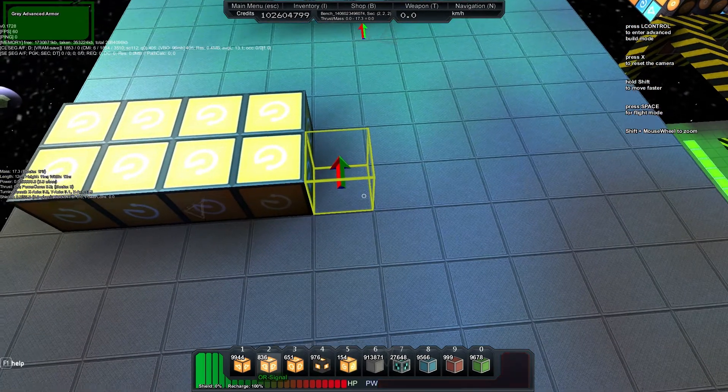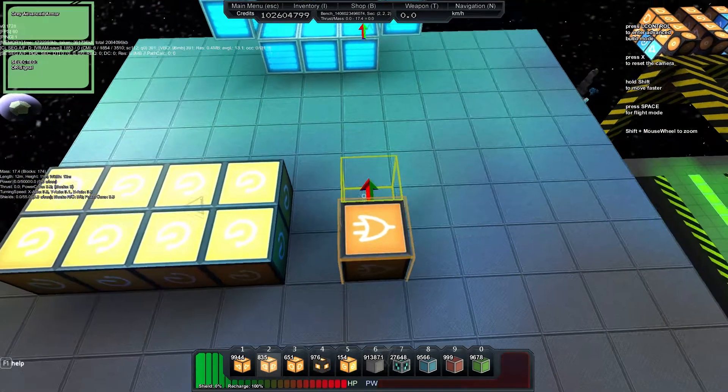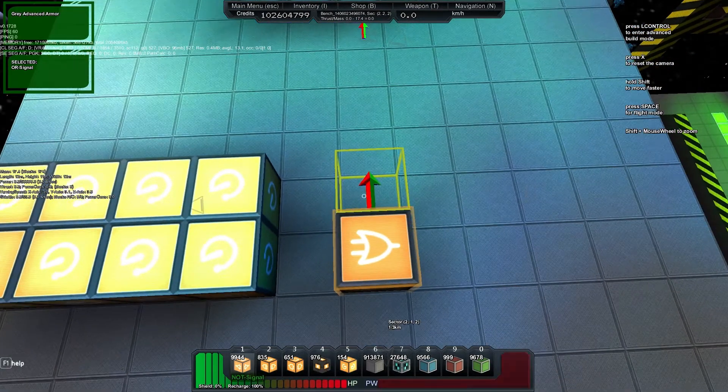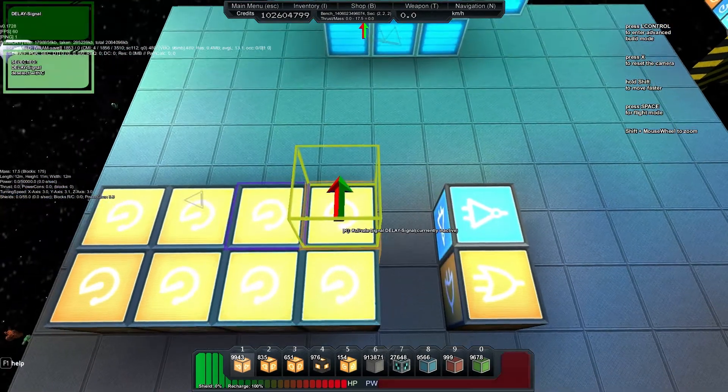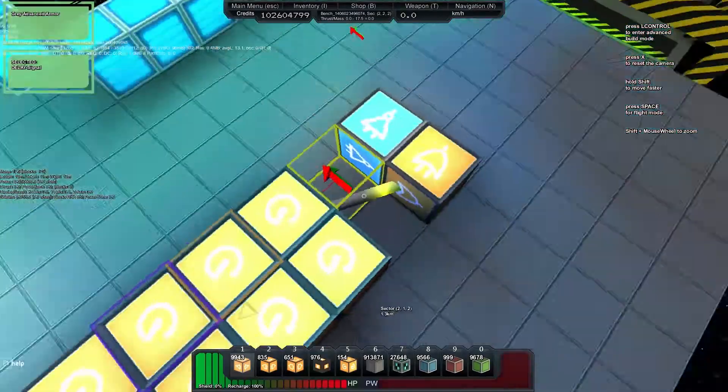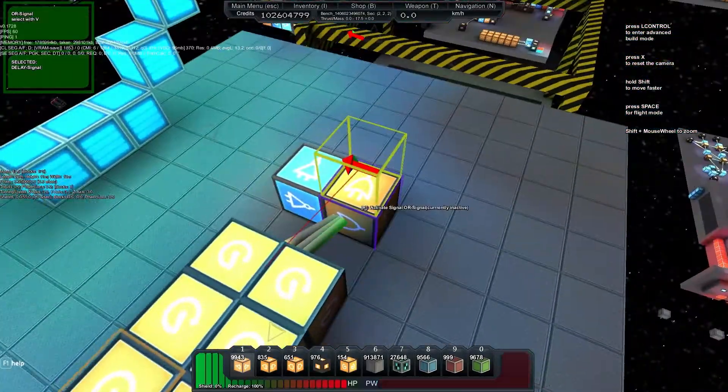Now what we'll do is take an ALL gate and place that down. We'll then take that ALL gate and connect it into a NOT gate like so. Then we can take each of these delays and plug them into the ALL gate.